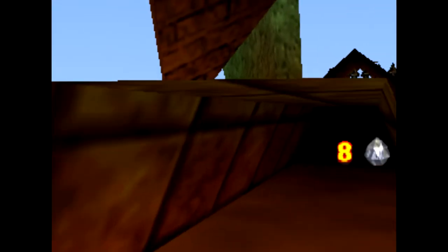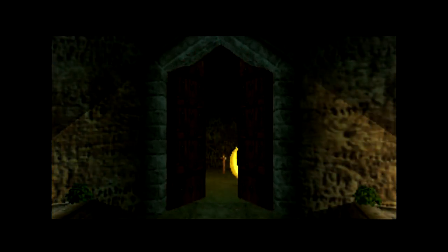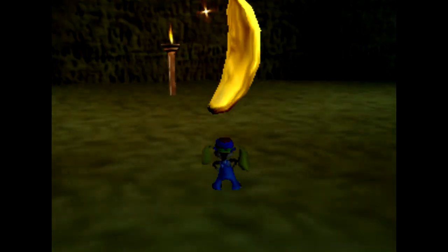The next exploit is getting the Rareware Golden Banana early without the need for 20 fairies. By dying into the banana fairy isle with the third fadeout queued, Cutscene 1 is played, opening the door and allowing you to grab the GB early. This cuts out a lot of gameplay by not having to collect all the fairies in the levels and in DK Isles.